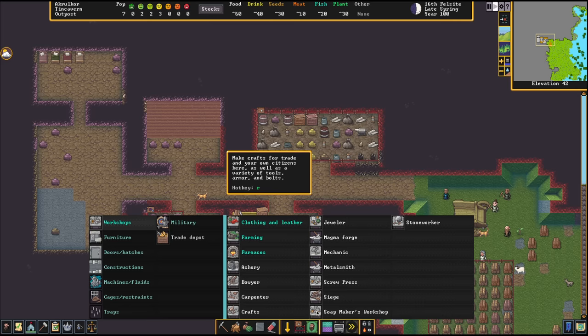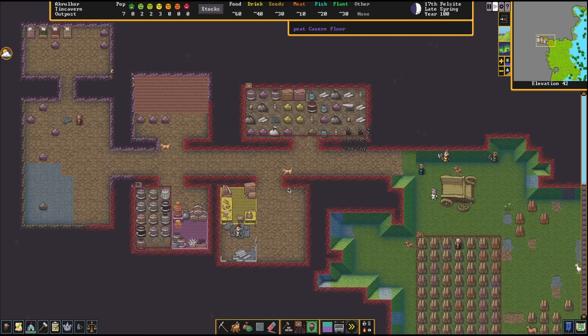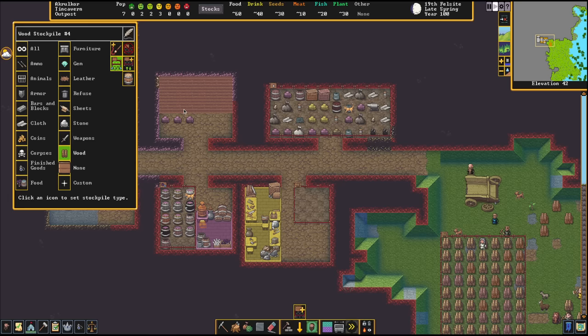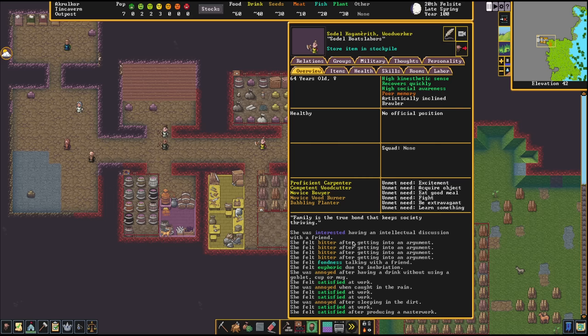Let's go get that stoneworker shop. Workshops, stoneworker shop, place it right here. Something I like to do is have a wood stockpile and a stone stockpile next to my carpenter and mason so they don't have to go far to grab stuff. We'll set up a small stockpile for wood and another for stone. You may notice my dwarves are still hanging out outside. We need to set up a meeting area so they'll come inside.